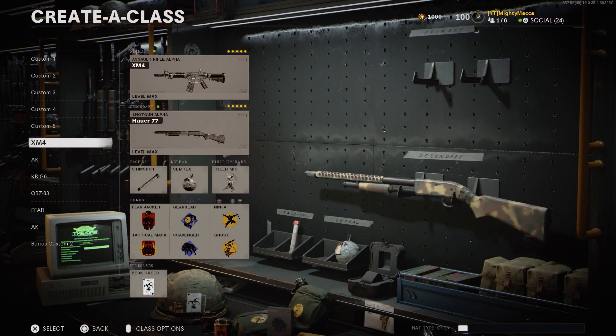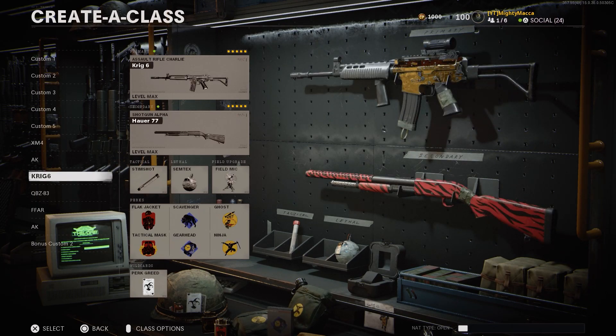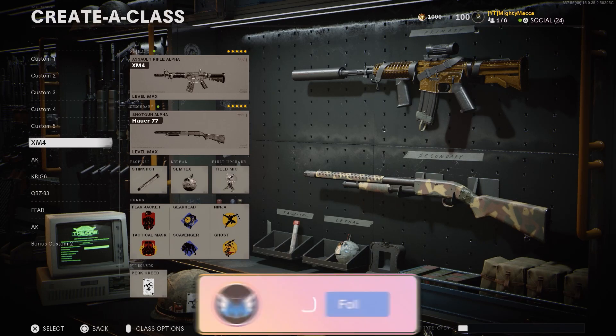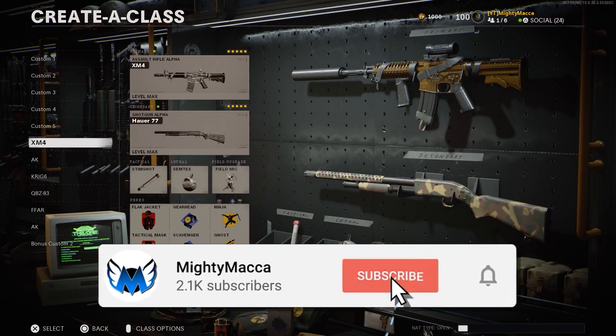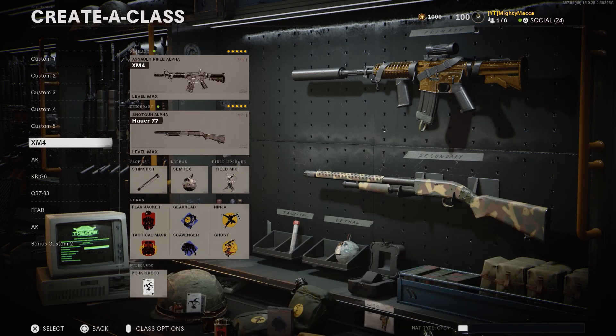So guys, that is it for these classes. I covered the XM4, the AK, the Krig 6, the QBZ-83, and the FFAR. If you want to see another video like this for the new Warzone Season 1 Black Ops Cold War content, let me know and drop a comment down below. If you did enjoy this video, make sure to smash that like button and subscribe. Let me know what you want to see next. Anyways guys, have a good one — goodbye!